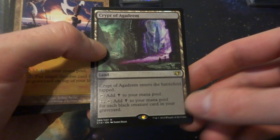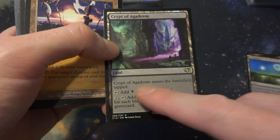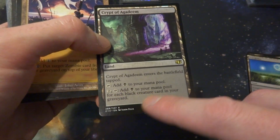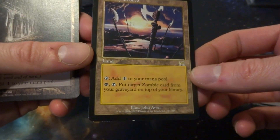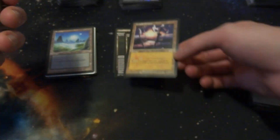Crypt of Agadeem is a cool card, especially with a zombie deck where you might have a bunch of creatures in your graveyard. It comes in tapped, adds black mana, and for two, tap, black you add black mana for each creature card in your graveyard. I'm thinking about putting that in. And Unholy Grotto — the ultimate card for returning zombies from your graveyard — obviously I want that in there.